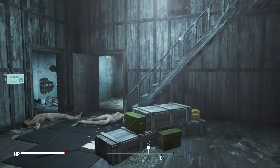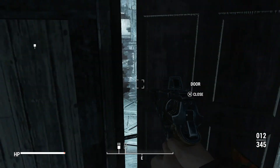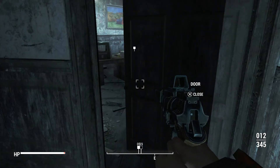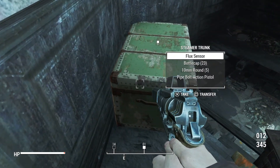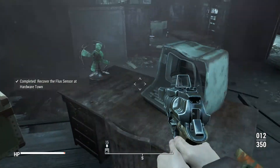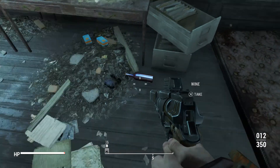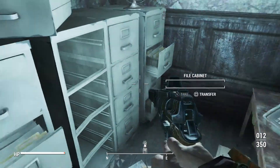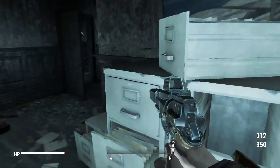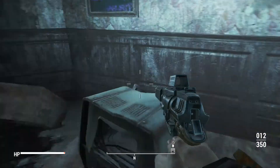The stuff that we need to get is up here. Let's open up this doorway. Hardware Town storage key - we already have like five of those by now, but whatever, I'll take it all. I'll take the wine, some .44 caliber rounds - definitely we'll take that, very useful. Let's take the desk fan because it has some screws.